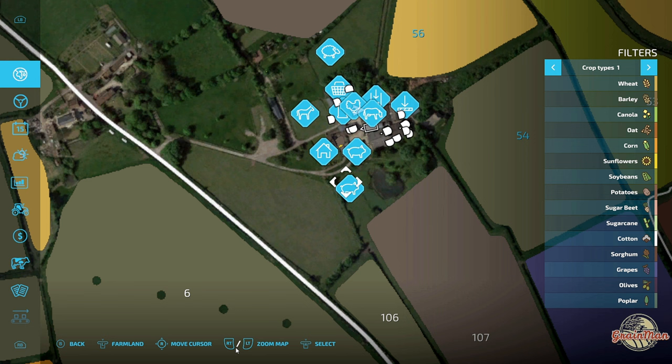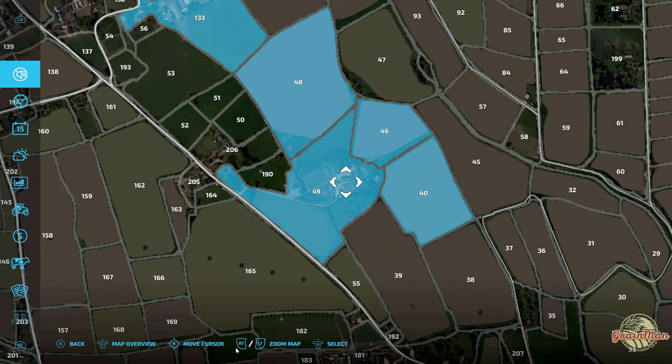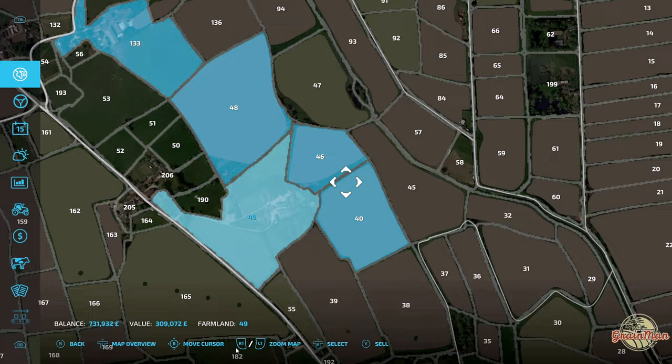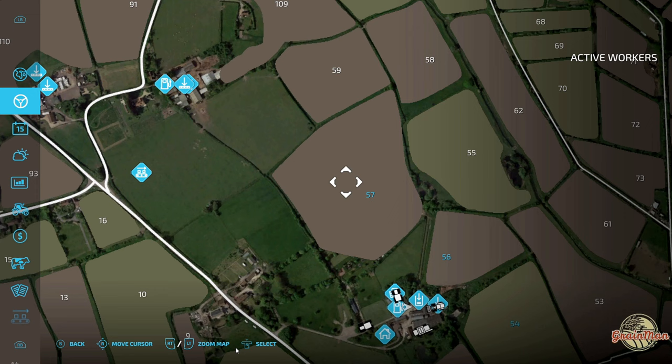Looking at what we actually start with field-wise in New Farm Lode: we start with area 49 which is where the main farm is, along with field 46, farm mine 40, 48 and 133. Quite a lot of big areas. Field 57 has wheat, and we've got some grass pastures in fields 54 and 133 as well.